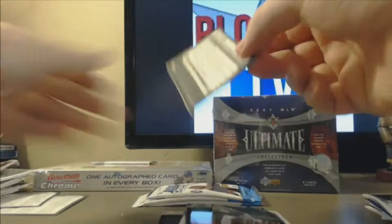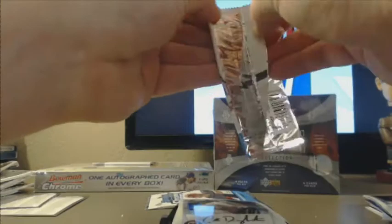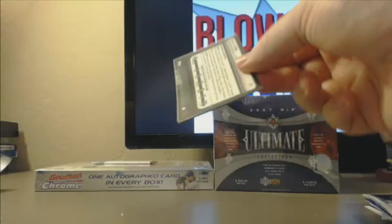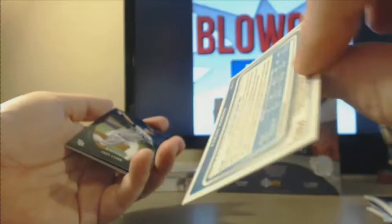Stetson Allie. Eric Hosmer rookie. Delino DeShields. Got a nice Shelby Miller card right there. This last pack should have our auto — let's see if we can hit a Bryce Harper. Hopefully it'll be colored. There was a gold out of this case, but there can always be more than one. No color. That doesn't look like Bryce Harper — that looks like Ethan Martin for the Dodgers. We did hit Addison Russell, so Dodgers auto.